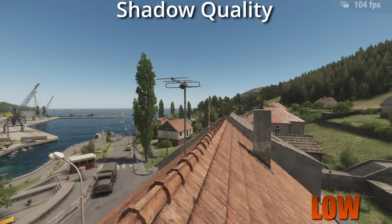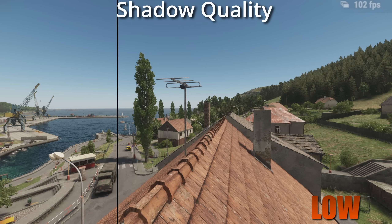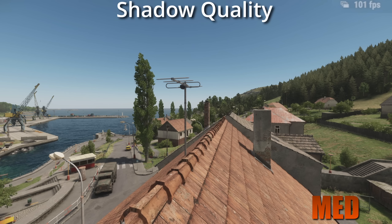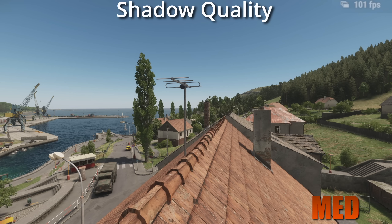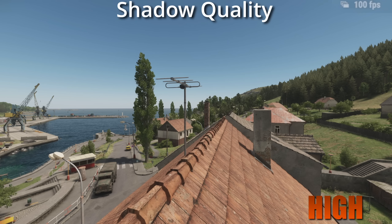Next up, we have shadow quality, which is pretty simple — it is the quality of the shadows. I run this on medium quality because I think the shadows look much better than the low setting, and on high they don't really look that much better. So to save some FPS, I keep this on medium.